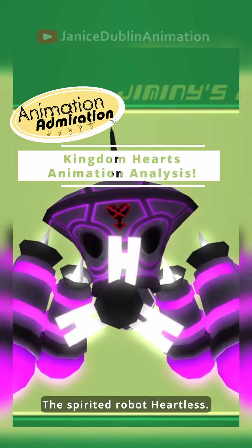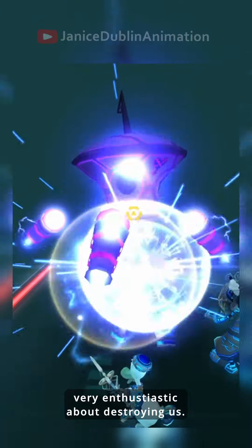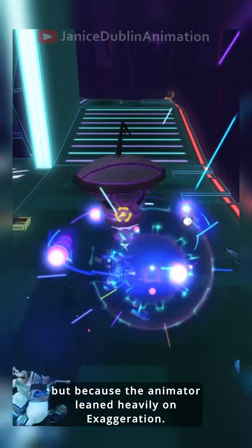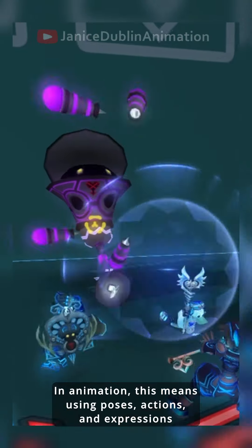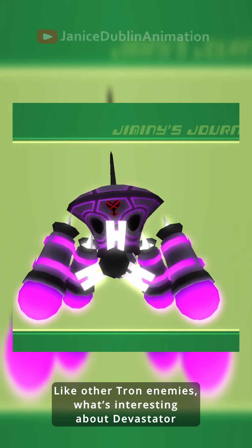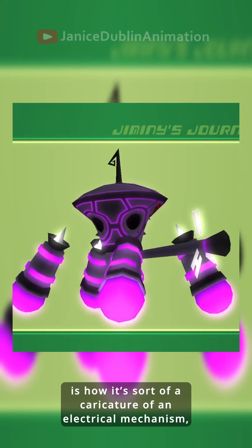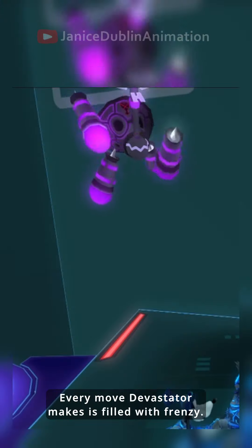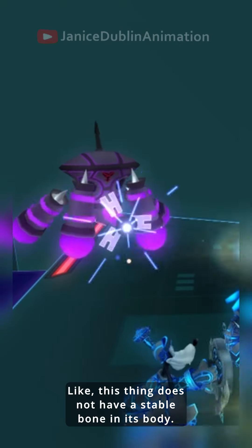Devastator, the spirited robot Heartless. This creature is huge, powerful, and very enthusiastic about destroying us. It has a large presence, not only because it's so big, but because the animator leaned heavily on exaggeration. In animation, this means using poses, actions, and expressions that are more extreme than normal — it's a good way to avoid the stiffness and predictability of reality. Like other Tron enemies, Devastator is sort of a caricature of an electrical mechanism, and I think it embodies the wildness of a bolt of lightning. Every move Devastator makes is filled with frenzy, like this thing does not have a stable bone in its body.